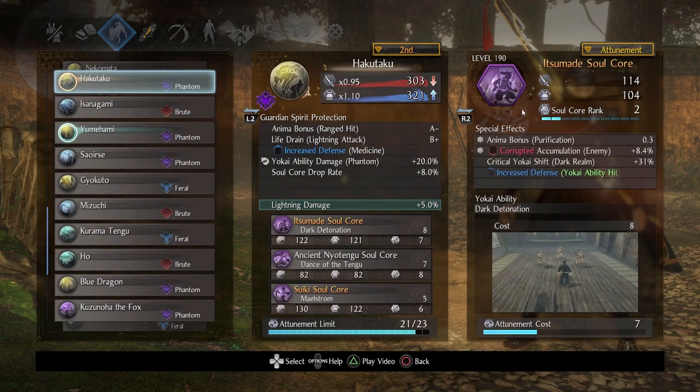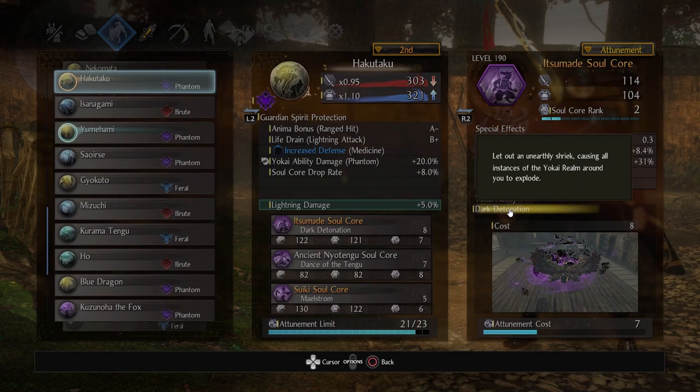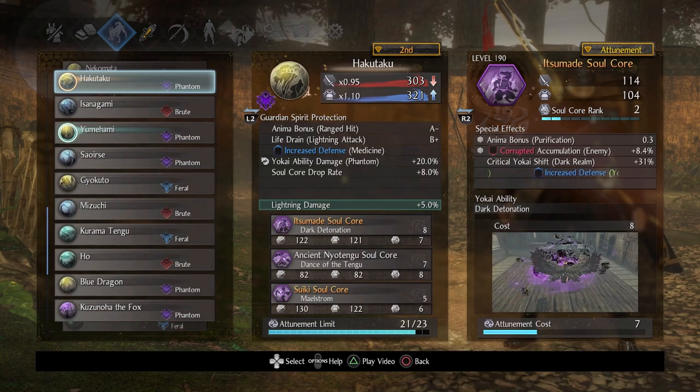Next up we're going with Haktaku. Starting with the soul cores requested: Itsumare. This is a soul core that I find gets mostly misunderstood. It is really good for hitting multiple targets and clearing groups, but there is an interaction I don't see played up enough — it's not readily apparent at first. The tooltip says: cause all instances of the yokai realm around you to explode. I have done this and it is absolutely hilarious — let enemies generate their own yokai realms, deplete their ki, pull them all together with like five or six yokai realms, and blow them all up with Itsumare. It's devastating.